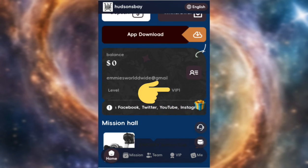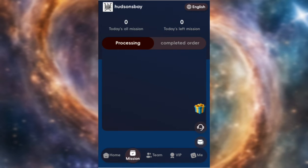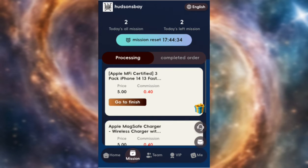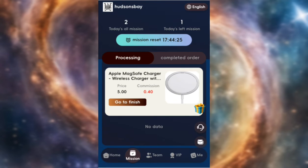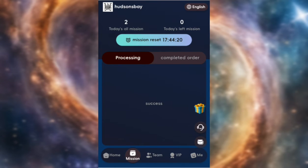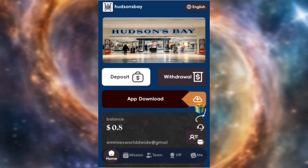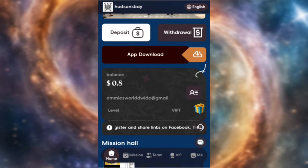Now I'll show you how to do tasks and withdraw. To do tasks, click on Mission. You have two tasks to do daily — just click Go to Finish and allow it to load. Once the first task is completed, click Go to Finish again for the second task. For the tasks I just did, I got 0.8 USDT, and I can now withdraw it.